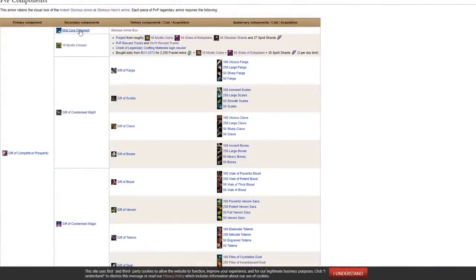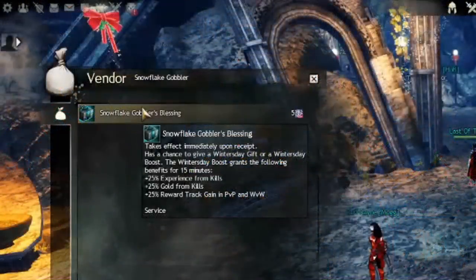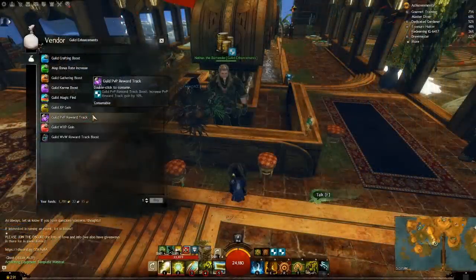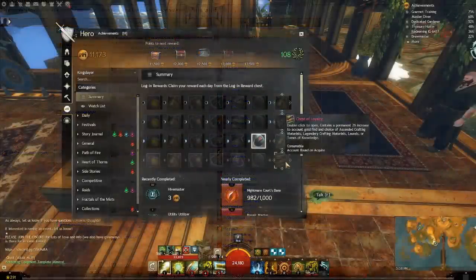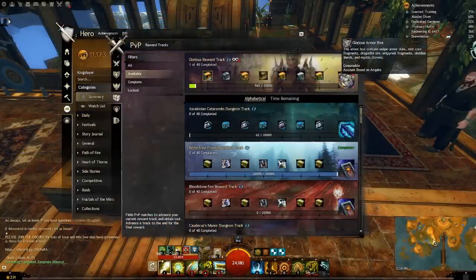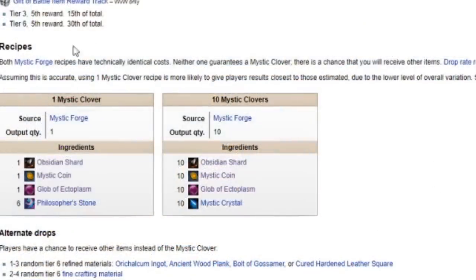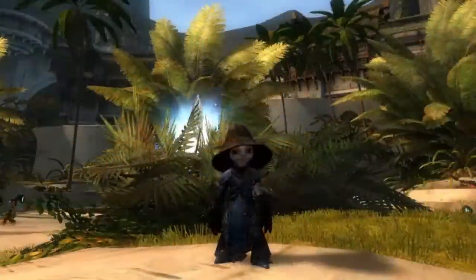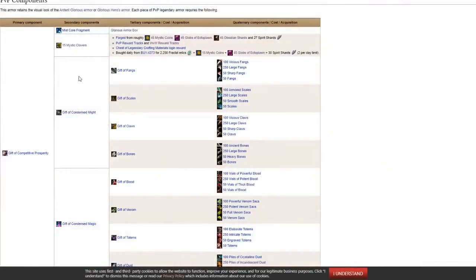Now the details. You need a Mist Core Fragment, which comes from a Glorious Armor Box, which comes from the Glorious reward track in PvP. Just turn on this reward track and you'll get the Mist Core Fragment long before you finish gathering the other items. Remember, you can use boosters or the bar in your guild hall to speed this process up. Mystic Clovers — as mentioned in the Legendary Weapon Guide — you can get these from daily login rewards, PvP reward tracks, or gain 2 per day in the Fractal Room. You can also craft them with a Mystic Forge recipe, but it's expensive and doesn't guarantee results. I recommend patience — just let them come in from login rewards and reward tracks for free. You only need 15 per armor piece, unlike the 75 per weapon.